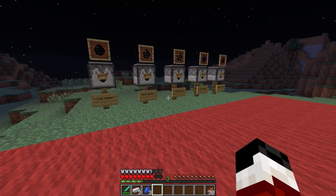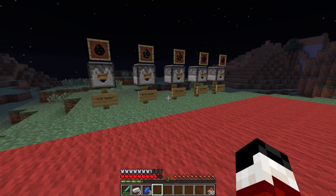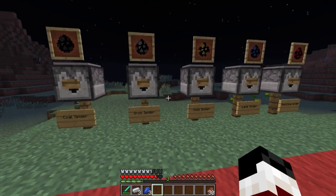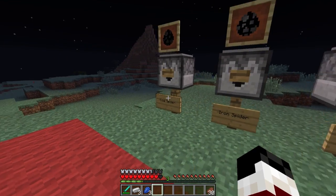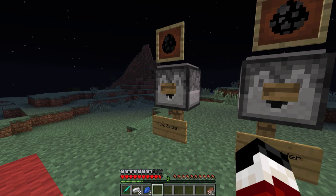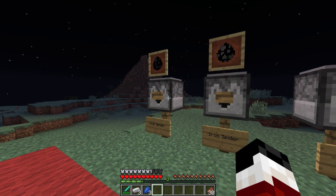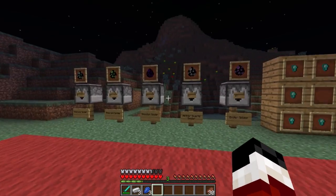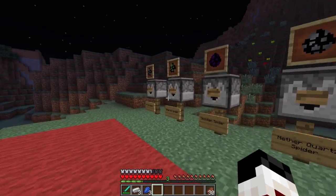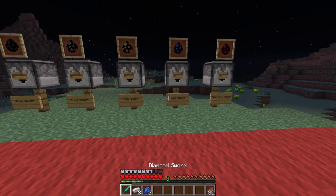One thing I didn't mention that I think is a very important detail: each of these spiders actually drops the respective thing they're named after. All of the spiders have a 50% chance of dropping said item — so the coal spider has a 50% chance to drop some coal, iron respectively, and all the others throughout, with the exception of the diamond spider, which will spawn diamond nuggets, which I will get into in just a little bit.